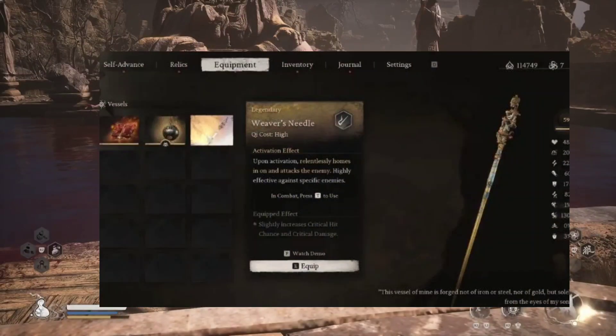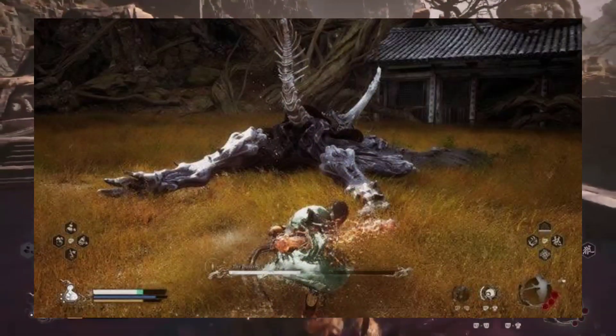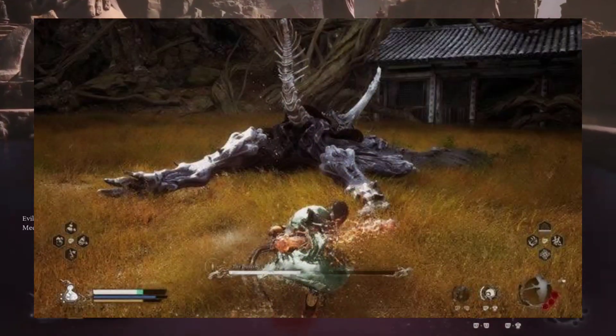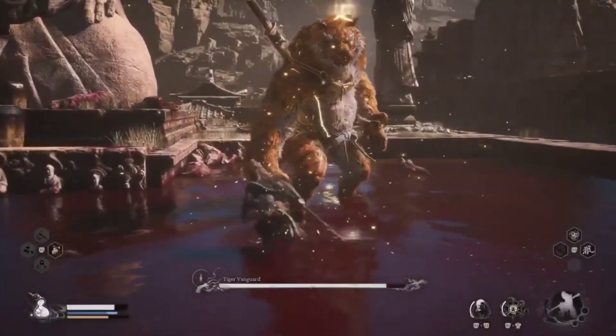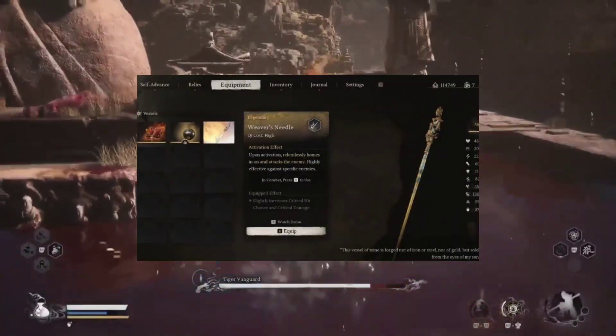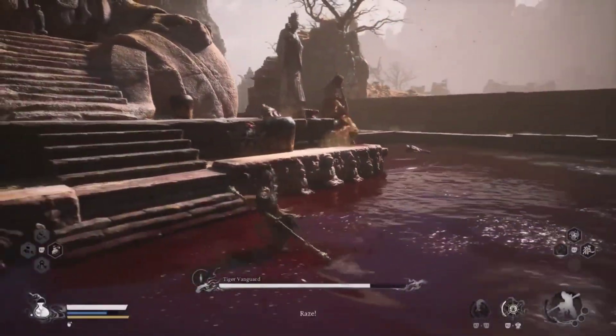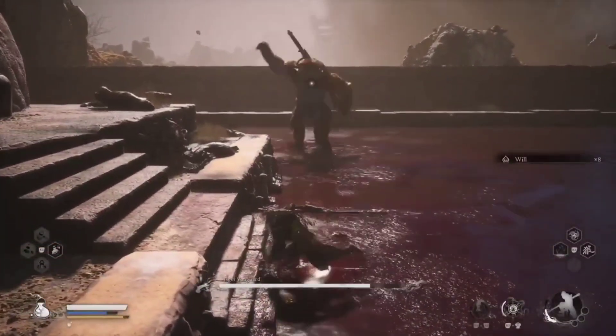Weaver's Needle location: for the Weaver's Needle, you'll need to head over to Purple Cloud Mountain and defeat the Duskveil boss. Once you take them down, you'll receive the Weaver's Needle as your reward. This vessel significantly increases your critical hit chance and damage while also helping you track enemy movements. It's perfect for players who want to land those hard-hitting blows.